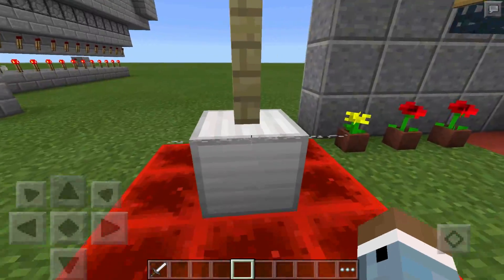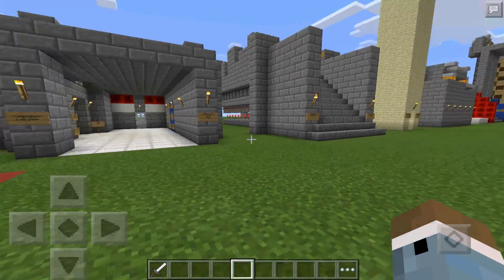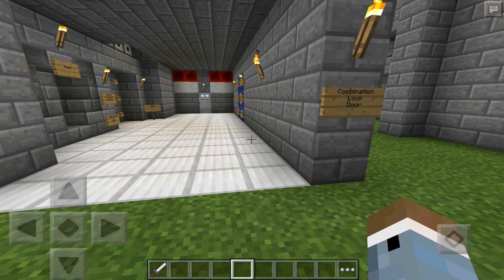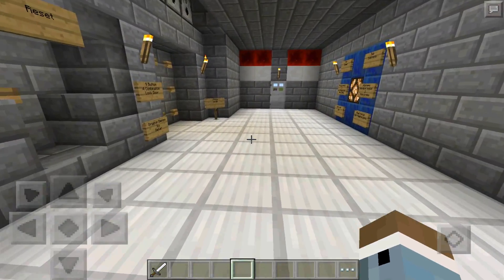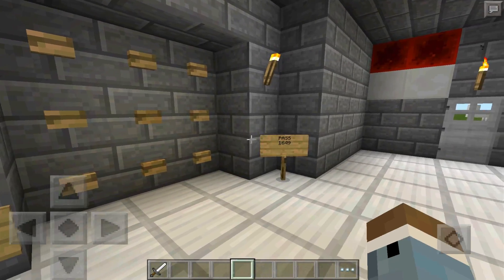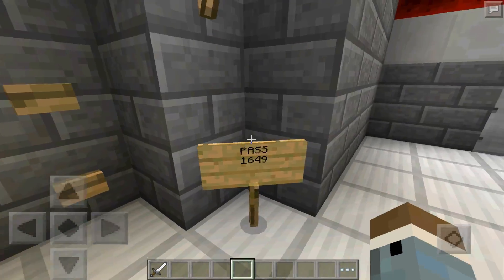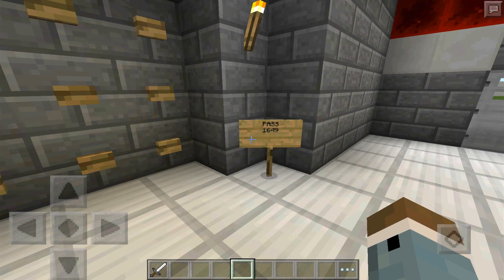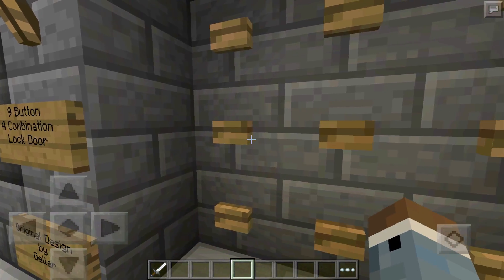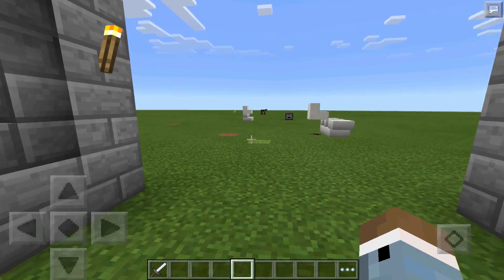Let's check out the first build. There are eight awesome redstone contraptions here — I want to demonstrate how they work and show a bit of the redstone. First up is this combination lock door, which is fairly simple: a nine-button combination lock where you submit four numbers, kind of like iPhones. The passcode is 1649, so you hit 1, then 6, then 4, then 9, and it opens the door.